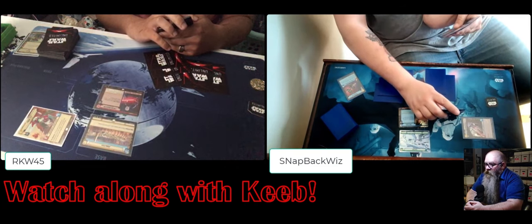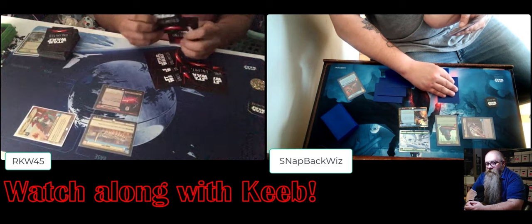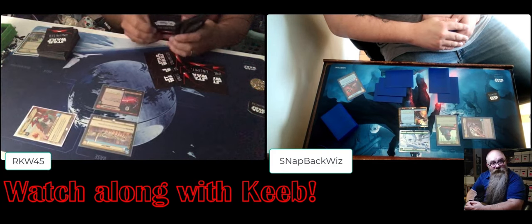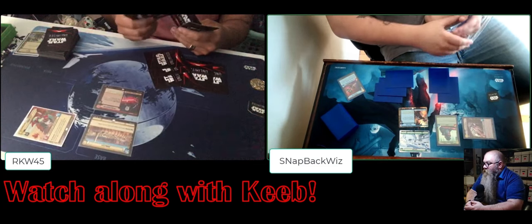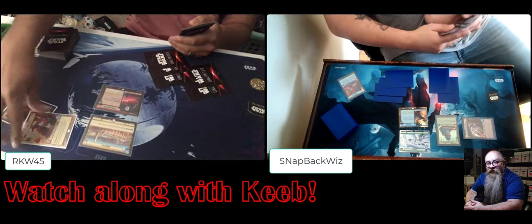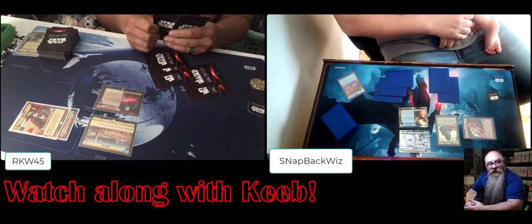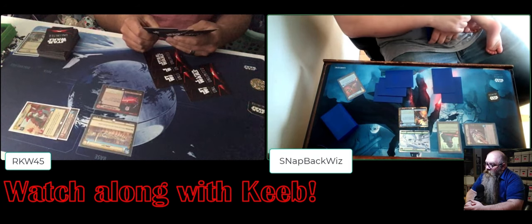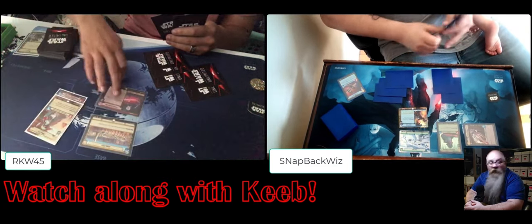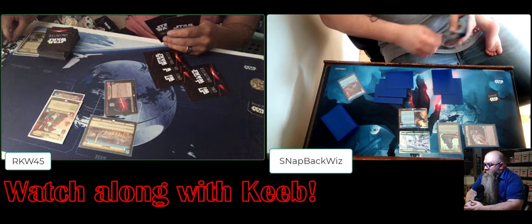We have a big Boba - the three-drop Boba Fett - it deals damage to things that are exhausted that came into play in previous turns, pretty good. On the other side we have a Sentinel. Sentinel means that if you attack into that arena you must attack a unit with Sentinel first. The Super Laser Technician guys usually just smash themselves into people and die, but when they die they become resources - that's Mantis's job.